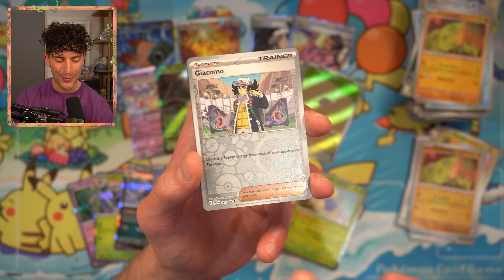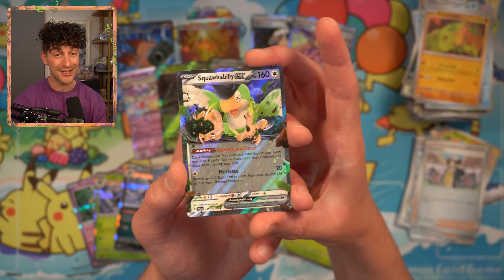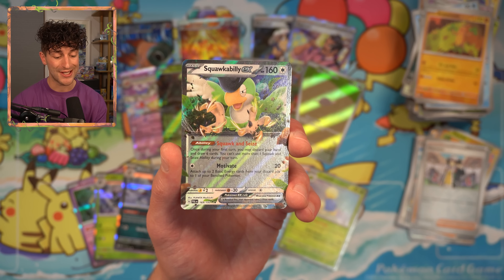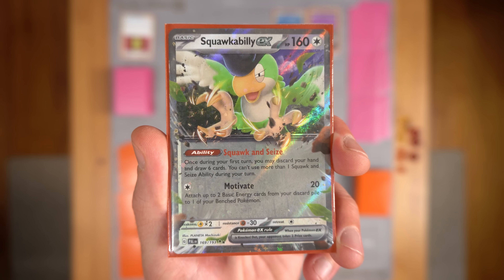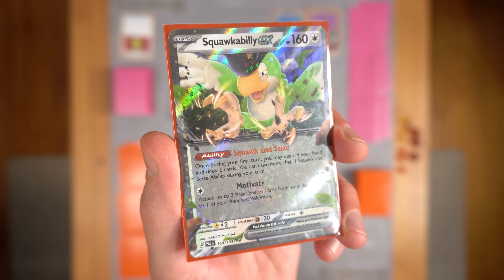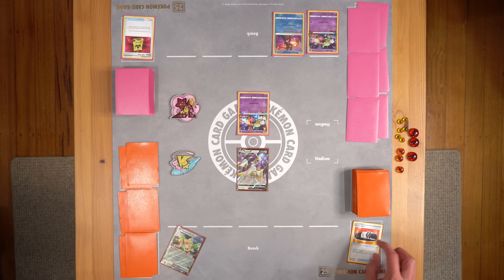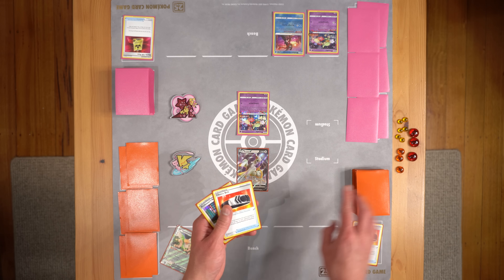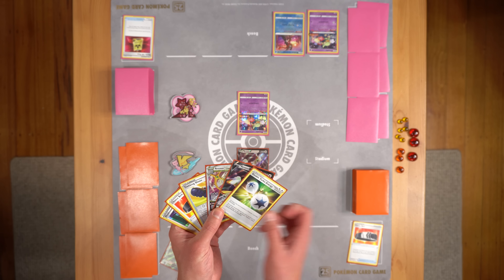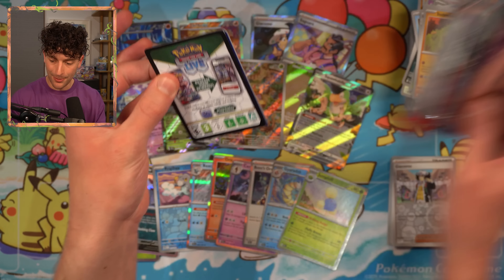We have Jacquemore. Really hoping that was an Iino. And Squawkabilly EX! That was a really good pack. Because Squawkabilly is a very, very good new card that's going to see a lot of play. Squawkabilly's ability — Squawk and Seize — can only be used during your first turn. It lets you discard your hand and draw six new cards, which is perfect if you're playing a deck like Arceus that occasionally bricks. Seeing six new cards on your first turn is indispensable and will bring you right into the game. This box is busting.